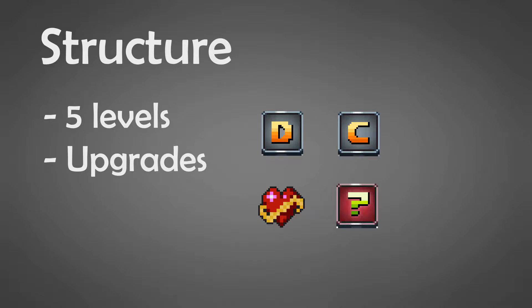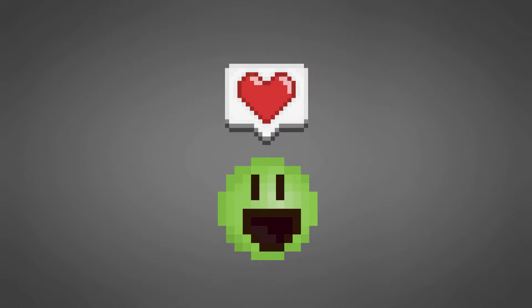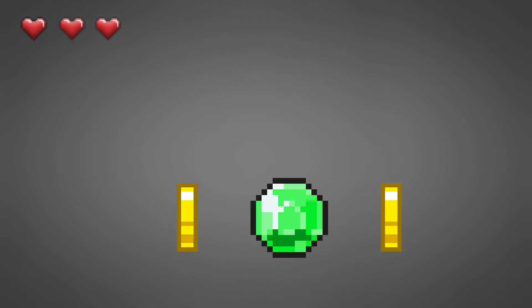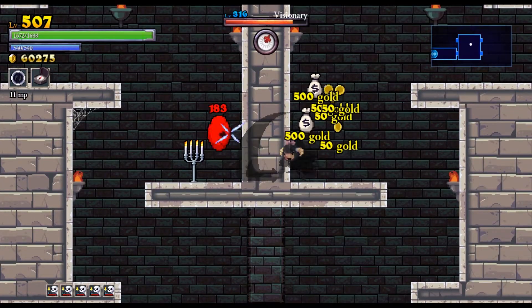A good game gives a sense of accomplishment by doing something. It is simpler than you think. The player needs to feel he is growing with the character he or she is playing. This can be achieved by a simple experience system, collecting loot, as well as unlocking things or upgrading. Everything must be understood instantly, and this is exactly what we will do here.